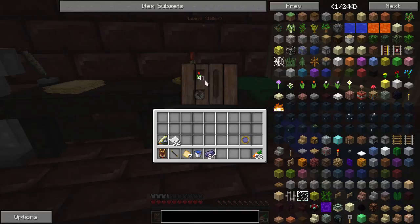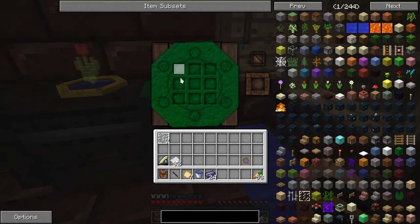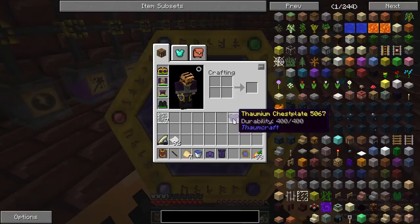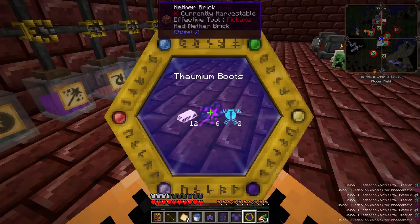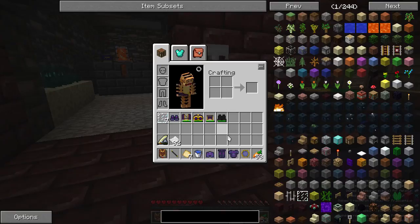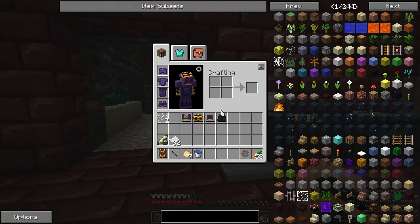Now I can go make my armor. It's just the same pattern you see for any armor — helmet pattern for the Thaumium helm, leggings, chest plate, and boots. Let's scan all those real quick. There we go, some Thaumium armor. They've got about the same durability by default as iron armor and I think even the same basic protection — it looks pretty similar. As it stands, this armor is not any better than iron armor; in fact it's a little bit worse because it's hard to repair — harder to make Thaumium than iron.